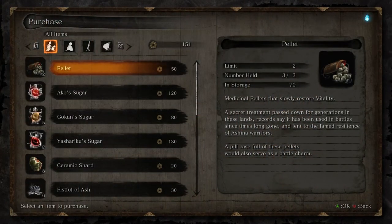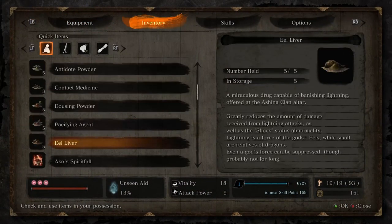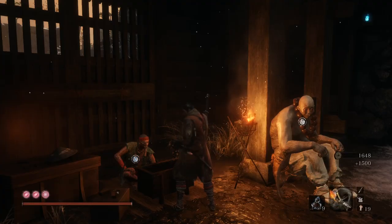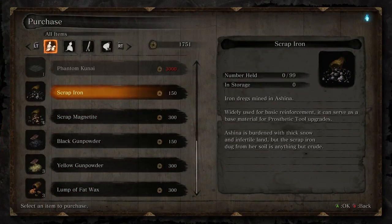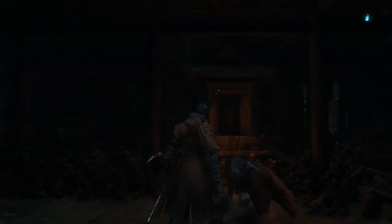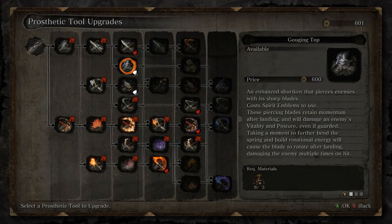This guy Anayama does sell upgrade materials as we already covered. We need like five scrap iron or something like that. If he doesn't sell the upgrade materials, it's probably because you didn't send that dude to the merchant — you need to send him there and then he'll have the upgrade materials in his inventory. Chances are you probably already have tons of spare scrap iron if you've been picking up all the items using the square button, but just in case you don't, you can get the scrap iron off him.